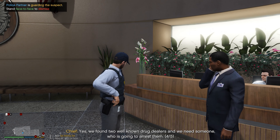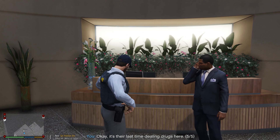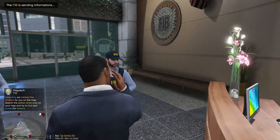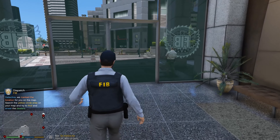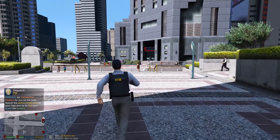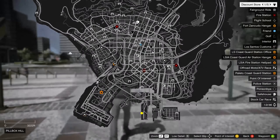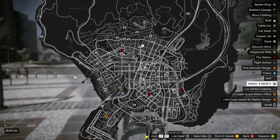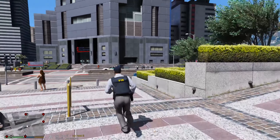Found two well-known drug dealers — we need someone to arrest them. Alright, we can definitely do that. It'll be the last time dealing drugs here. They're sending me information — they marked the location on the map. Search the yellow circle area on your map and try to find and arrest the dealers. I don't know if we're going to get any descriptions or not. I've got a yellow circle area right down there — I think it's just one, down at the docks. I'm going to go ahead and run that way.